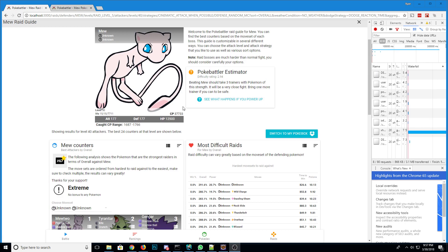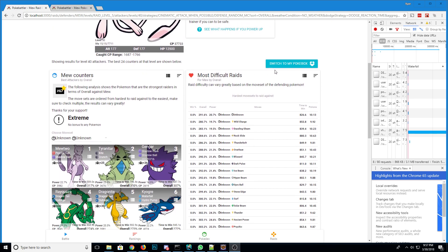Looking at the raids — if Mew were a raid boss, which he's not going to be a raid boss, he's just a research Pokemon where you do a bunch of quests and catch Mew. If he was and you were to fight him, Mewtwo is the best overall fighter, followed by Tyranitar and then Gengar. Gengar being the fastest, Tyranitar being the tankiest.